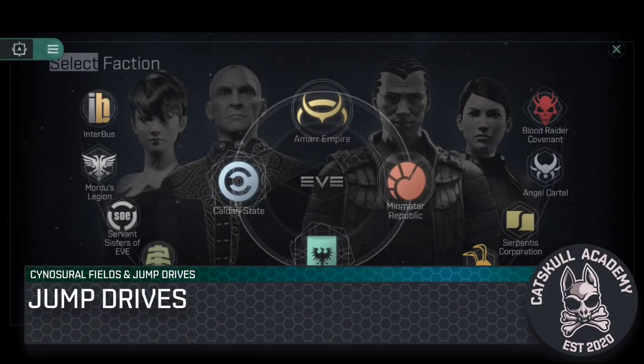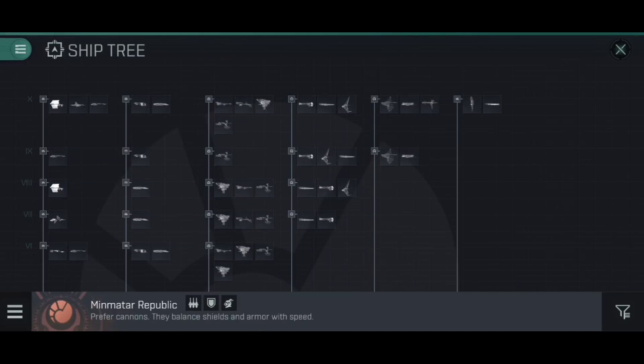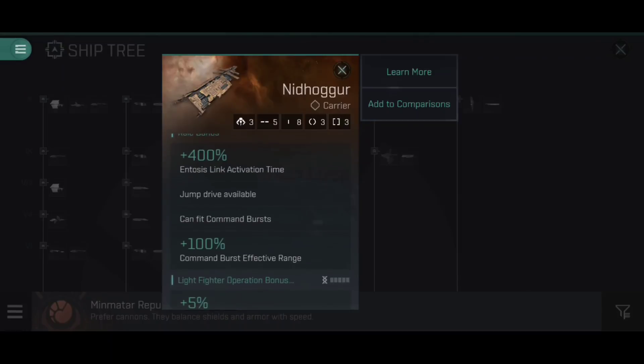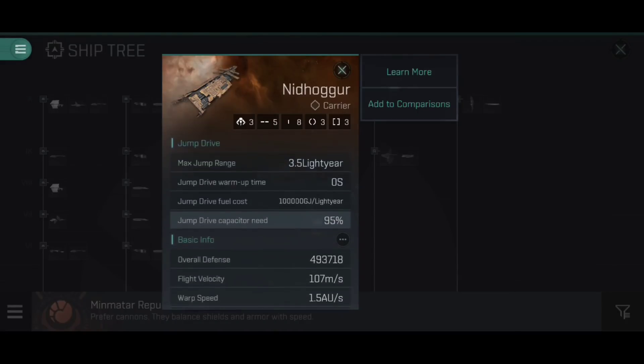On the subject of jump drives, let's look at what those are and how they work. I'm going to do this by going into the Minmatar Republic ship tree, but all four empires have their own versions of dreadnoughts and carriers. If we look at the role bonus on these capital ships, you'll see they have a role bonus stating 'jump drive available.' If a ship does not state jump drive available, it does not have one. It's a special module that doesn't appear on the main interface — you can't fit or unfit it; it's part and parcel of certain capital ships. Scrolling down the stats page, we can see the jump drive section.